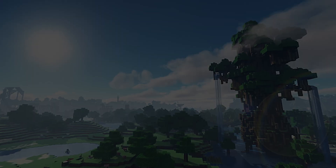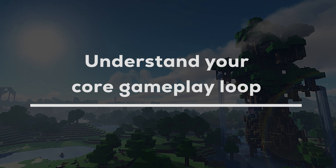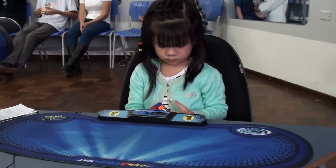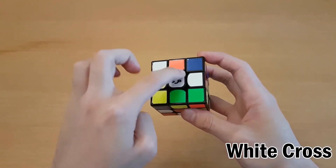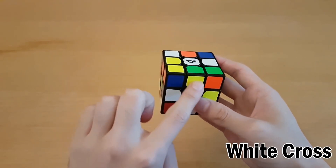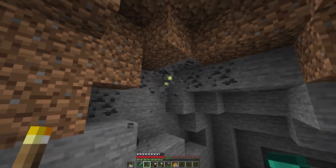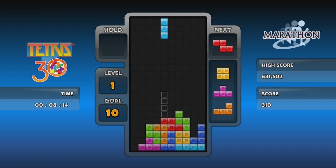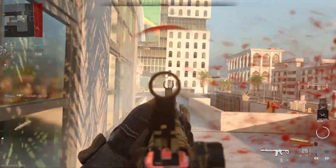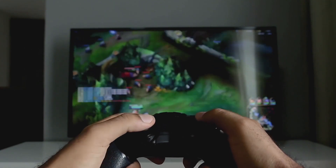The next tip, and in my opinion one of the most important, is ensuring you understand your core gameplay loop. Every game can be stripped down into a set of actions your players repeat over and over again. In Minecraft, the gameplay loop is mining and crafting. In Tetris, you position, rotate, and place blocks. In Call of Duty, you find and shoot people. I believe that successful games need to be, above all else, engaging.